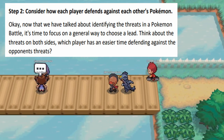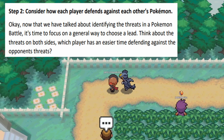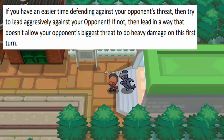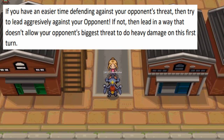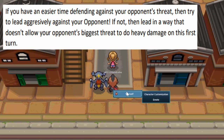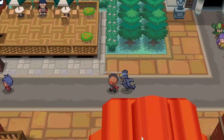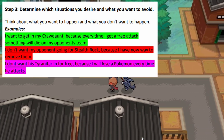Step two: consider how each player defends against each other's Pokémon. Now that we've talked about identifying threats, it's time to focus on a general way to choose a lead. Think about the threats on both sides — which player has an easier time defending against the opponent's threats? If you have an easier time defending, try to lead aggressively against your opponent. If not, lead in a way that doesn't allow your opponent's biggest threat to do heavy damage on the first turn.